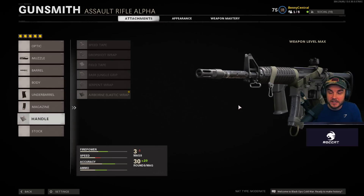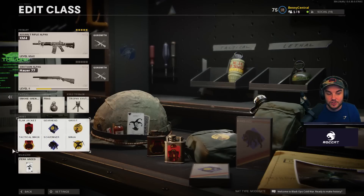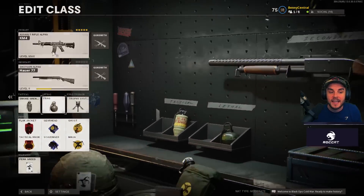For the XM4 perk variation with five attachments: SOCOM Eliminator, Task Force barrel, Field Agent Grip, 50 round fast mag, and Airborne Elastic Wrap. It's really easy to control and very nice. In 6v6 I think having six perks is far better than eight attachments — Flak Jacket and Tac Mask really counter the grenade and stun spam in the game, so you'll probably have a higher KD using Perk Greed over Gunfighter.